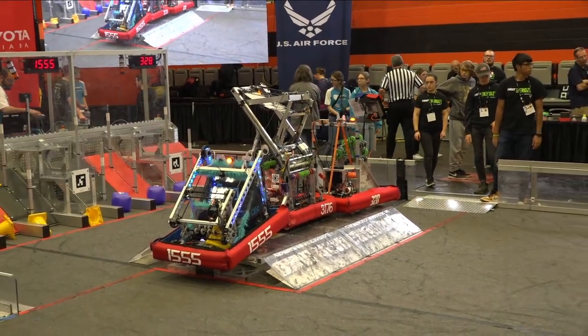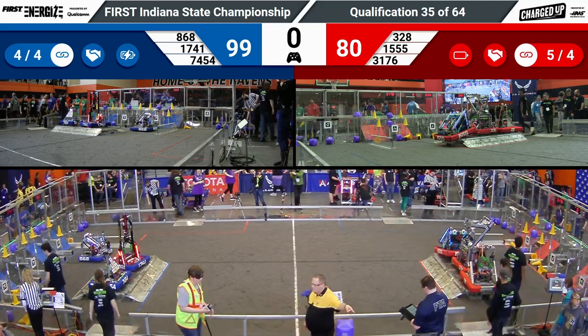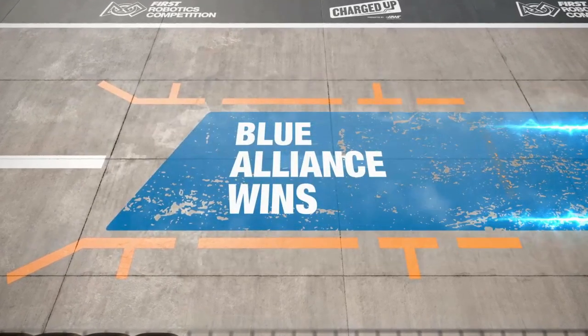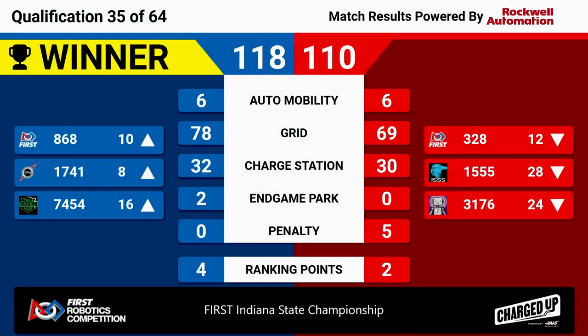Scores coming back in a moment. Scores are good, and it's the blue alliance — barely escaping some late heroics by the red alliance. Red Alert moves up into a picking spot, 868 riding right on their coattails. 74-54 will move up into number 16. They will pick up four ranking points. Unicorn matches are becoming incredibly common here at the highest level of play in the state.